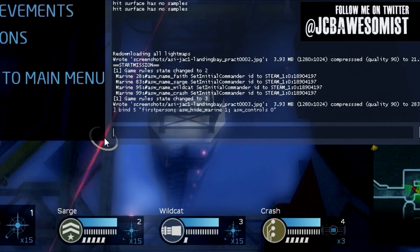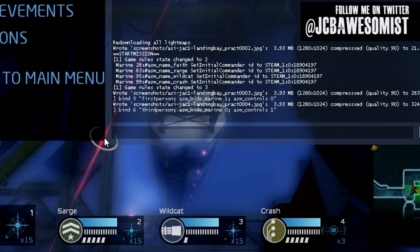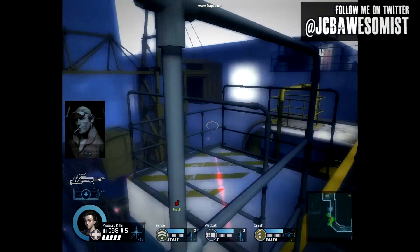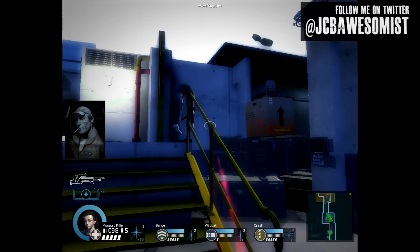But we need a way to switch back to third person view. So the second command is: bind 6 "thirdperson; asw_hide_marine 0; asw_controls 1". This will make the number six on your keyboard toggle it back to third person view, and all the controls will switch back and forth as well.